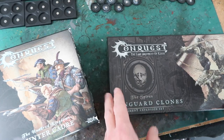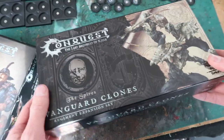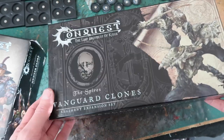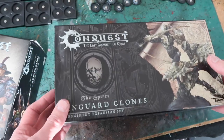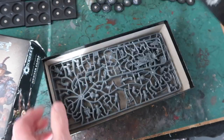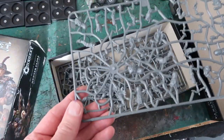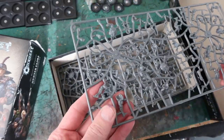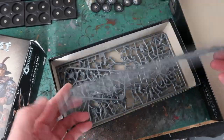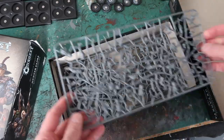It's interesting to take this opportunity to compare the packaging of the first generation of figures and the new generation, and also the figures themselves, because the figures from Parabellum are increasing in quality all the time. The Vanguard Clones are from the first wave of releases, and you can see it's quite a thick, sturdy box. It comes in large sprues and the plastic is absolutely fine, though the detail is not quite as sharp as you're probably used to with Games Workshop figures. Remember, Games Workshop has incredible resources and these guys had to build up their whole system from scratch as a new publisher.